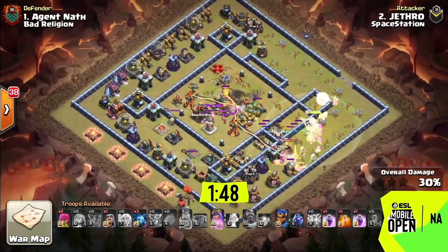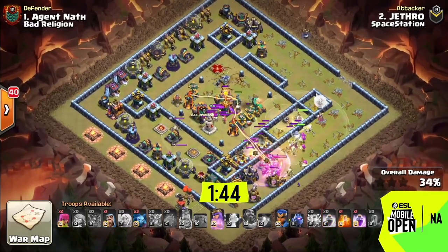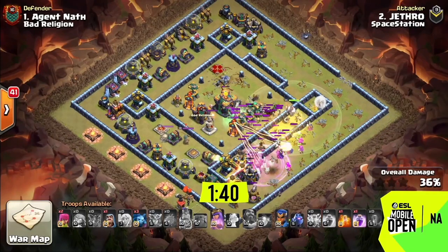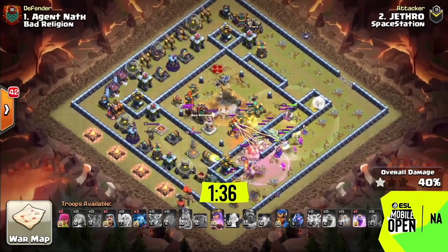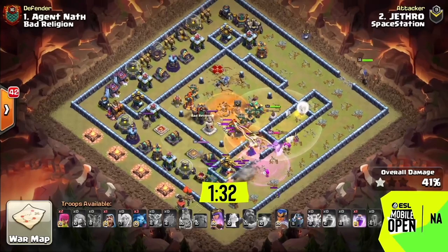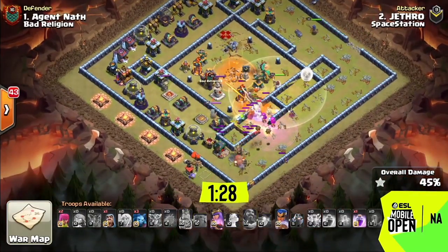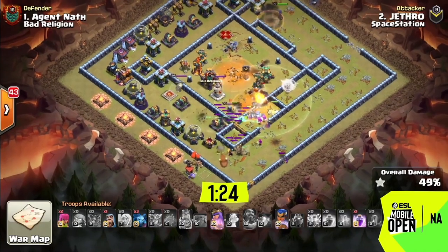The blimp has to carry the safest possible CC troops, which is usually a whole bunch of barbarians — like 15 barbarians — and then some sneaky goblins, maybe some minions at the end, just so the last troops that come out aren't gonna get hit by a scatter shot and end up killing the main troops. You've got to have the troops die there and then have the sneaky goblins come in at the end after any tornado traps have subsided, so they can actually take the town hall.